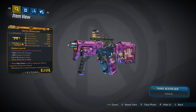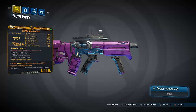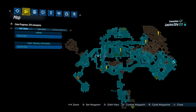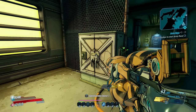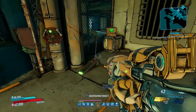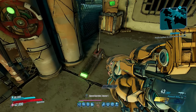Moving on to the Sleeping Giant, a Dahl SMG that can only come in Corrosive, Shock, Incendiary, and Non-Elemental, with an increased chance to drop from One Punch around here in the underground of Electric City. To get One Punch to appear, you'll need to solve the code — you'll notice five switches that you can interact with, and pressing them in the right combination will open the door to where he spawns.